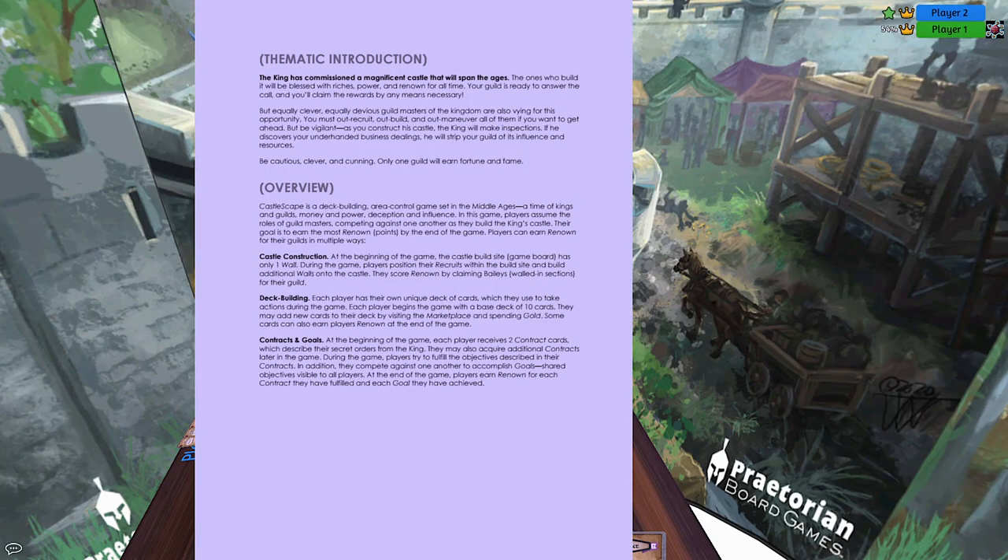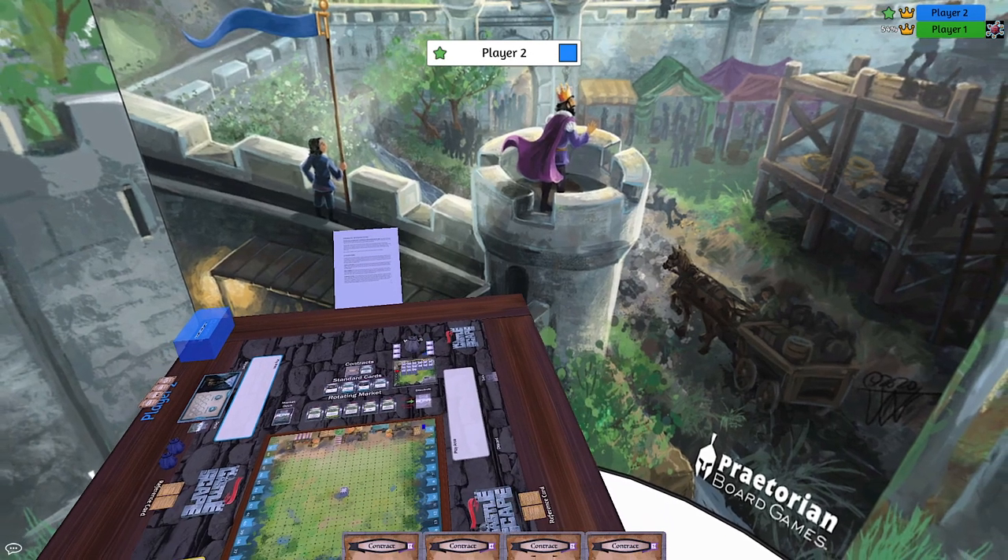Castle Scape is a deck-building area control game set in the Middle Ages — a time of kings and guilds, money, power, deception, and influence. You'll assume the roles of guildmasters. You're going to be building a castle with physical components — basically castle walls — building a deck, where each player has their own deck, and you'll have special contracts and individual goals to achieve.